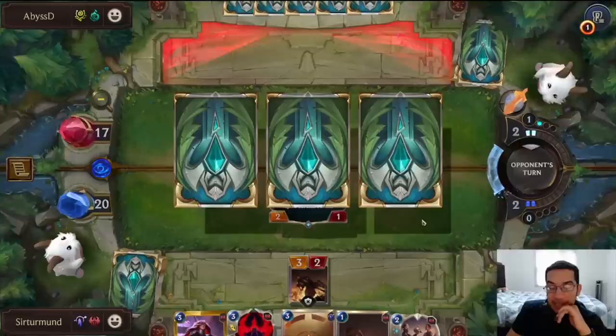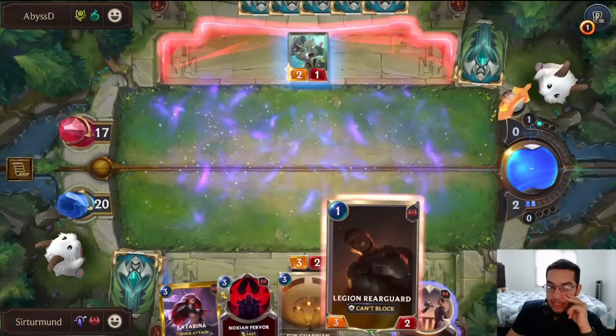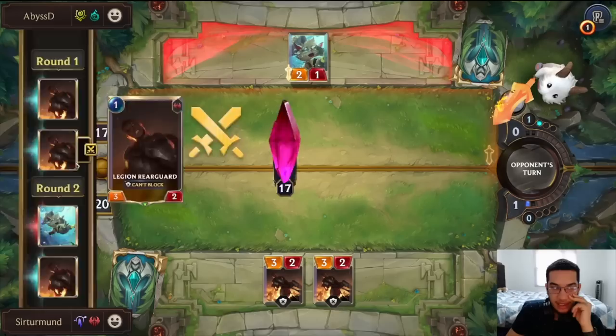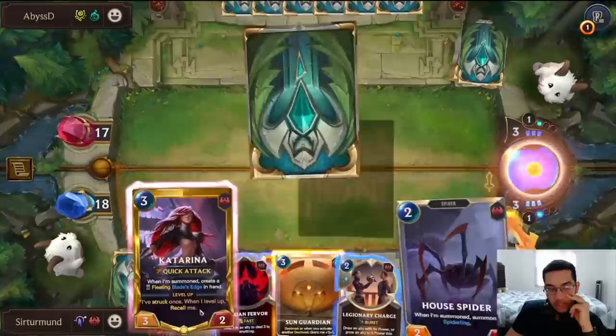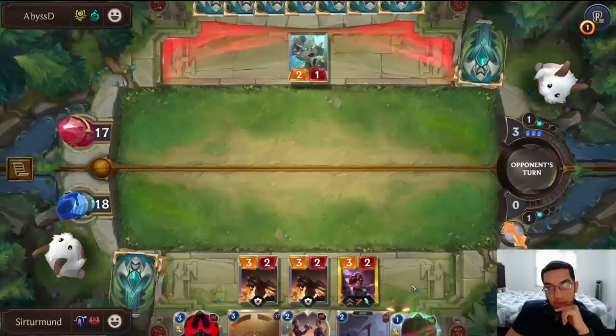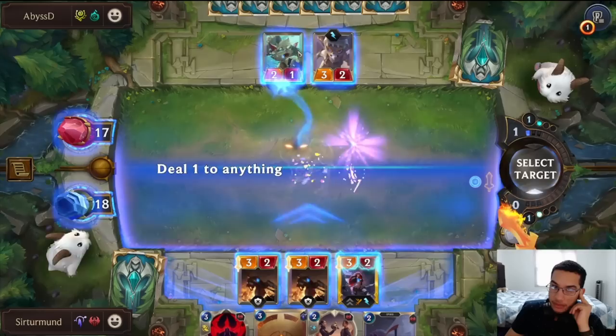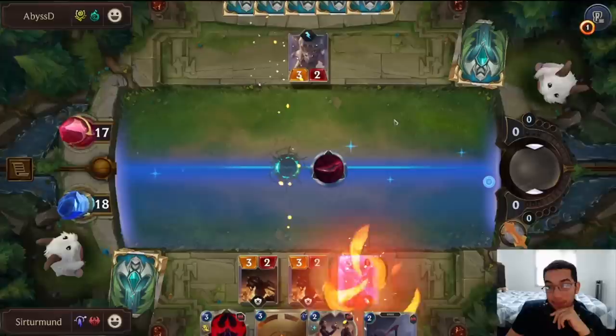They could also get the two-mana Bilgewater spell that discards a card and deals two to a unit and two to the Nexus — I always forget the name. But they could have access to that now from Conchologist. I still think Katarina is the best — put the pressure before Vengeance can come down. Haze Spike — okay, I didn't play around Haze Spike. I was thinking about the other one. The opponent does the Haze Spike denying the Katarina level-up, and we have to proc our Blaze Sedge into the Conchologist.